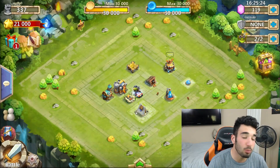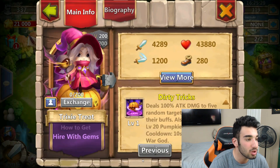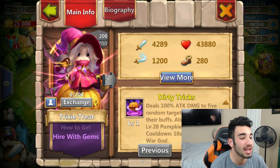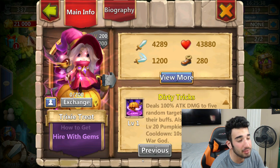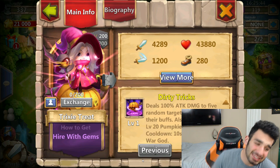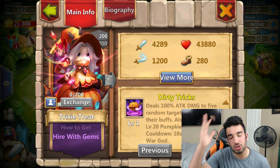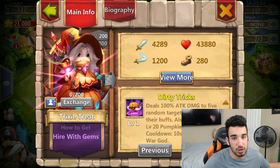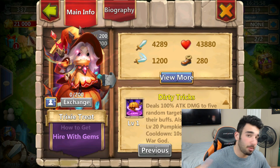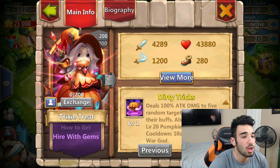What's going on is we got this huge update. Obviously we got a new hero. The new hero we're getting is Trixie Treat. This new hero's skill is Dirty Tricks — it deals 100% attack damage to five random targets, removes their buffs, and summons two level 20 pumpkins for 15 seconds. Cooldown is 10 seconds. Hero has a level 8 War God. Dope looking hero. Here's what she looks like evolved. What more would you want from a Halloween hero? I think she's pretty cool.